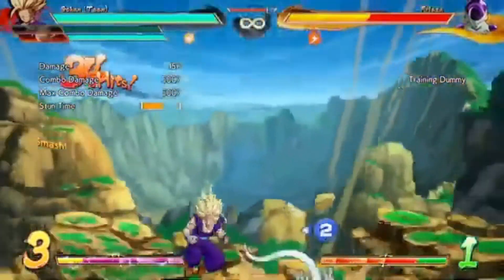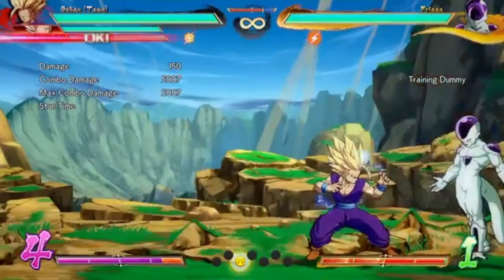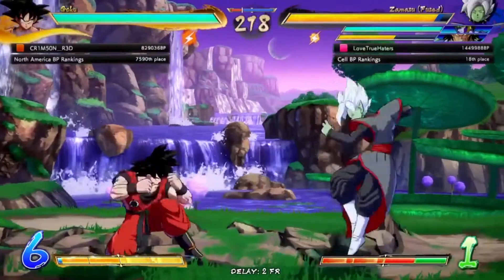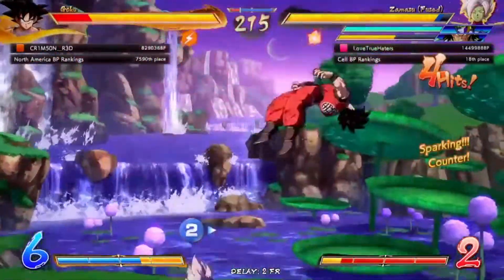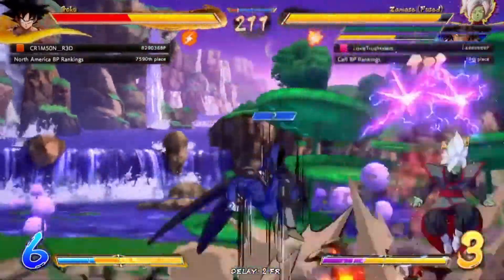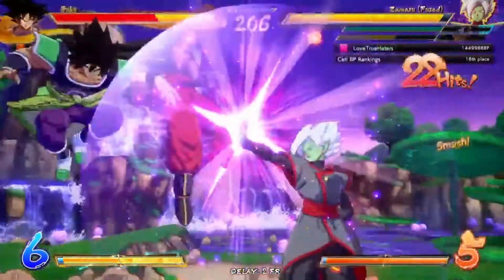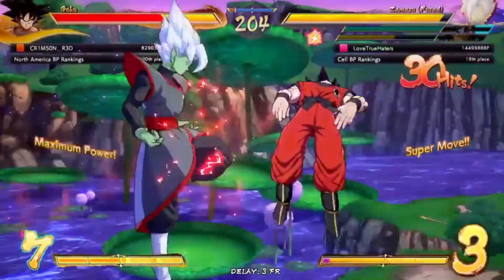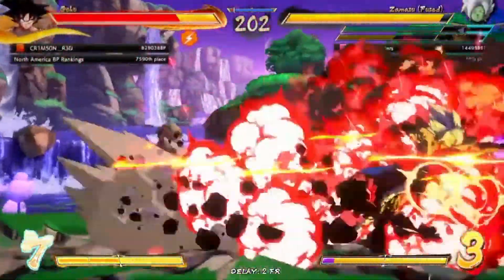Additionally, you can dash in the air as well as block in the air, giving you more options than Street Fighter 5 in terms of aerial mobility. Furthermore, there are character assist attacks from your backup characters, providing more options for approaching and pressuring your opponent. The list goes on — this fundamentally changes how you play neutral compared to Street Fighter 5. It's a completely different game.